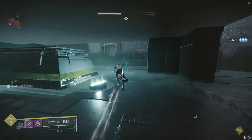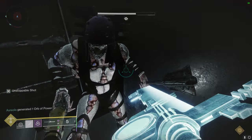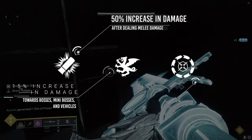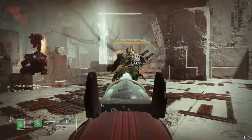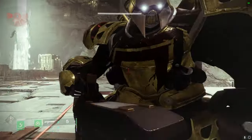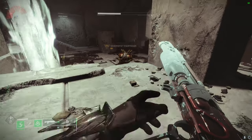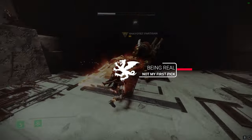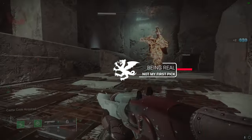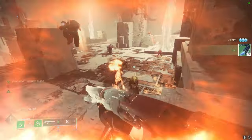As for the fourth column, we have three perks — mainly two awesome perks and then one that's kind of a classic: Trench Barrel, Vorpal Weapon, and Cascade Point. For the people that are into the classics, Trench Barrel is a solid choice — by simply meleeing an enemy you will do 50% more damage for your next three shots, never a bad option. And for the more brain-dead plays, you can just opt into Vorpal: just 15% more damage passively to specifically bosses, mini-bosses, and vehicles.